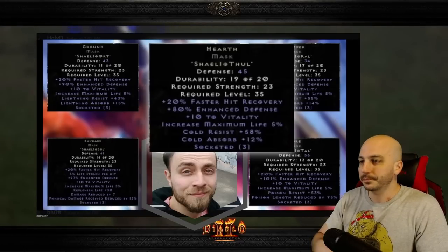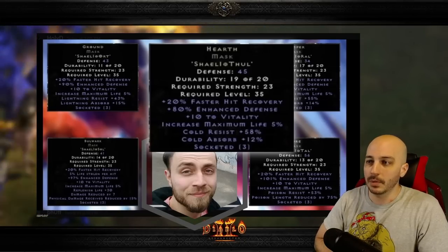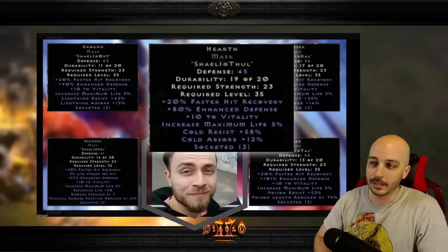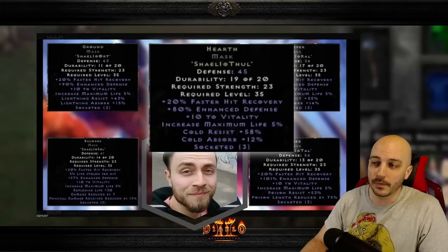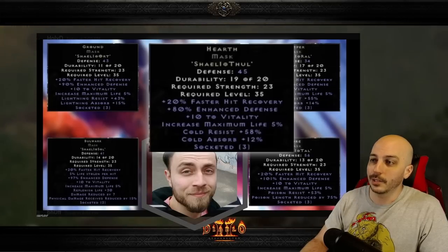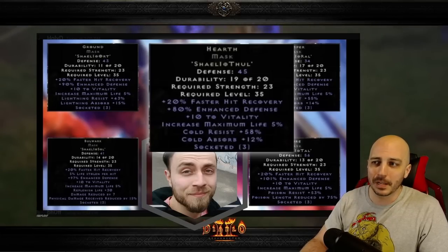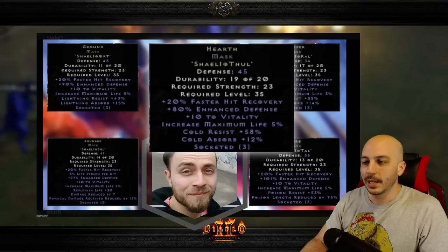The second runeword is Hearth. Same stats as before — hit recovery, enhanced defense, vitality, max life — but this one is cold, with cold res and cold absorb. Cold absorb is probably one of the least important in the entire game. I honestly can't think of a real use case for this one. With those runes I'd rather do something else. Hearth is kind of useless in my opinion — let me know in the comments if you can think of anything.